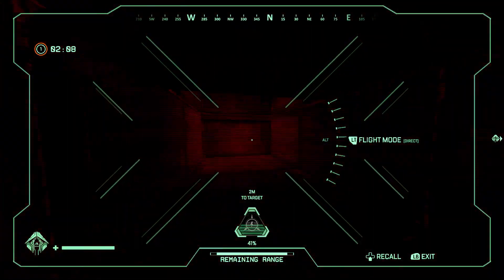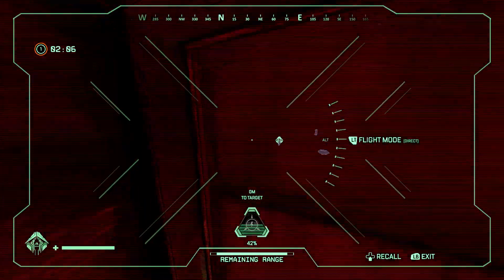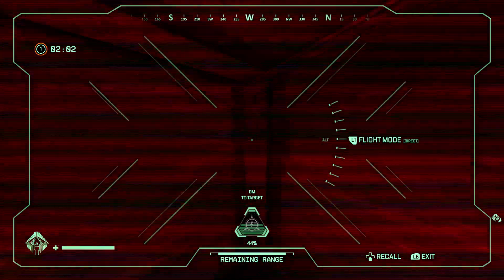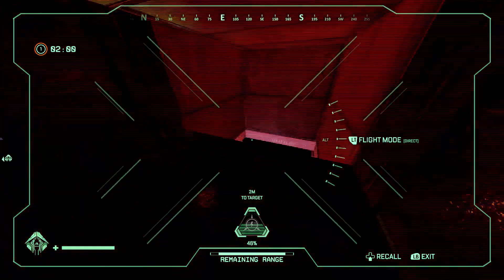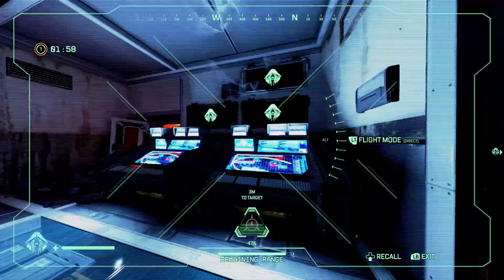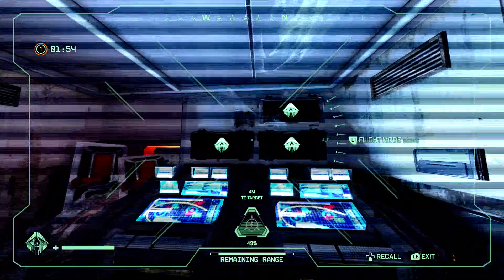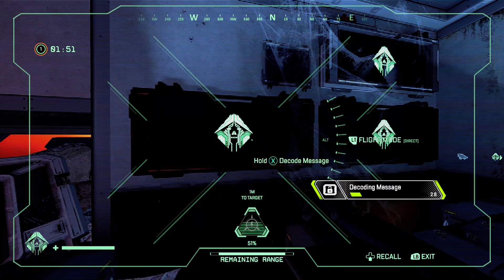As you can see by the exit, there's this little tunnel — it's kind of like an AC compartment thing. You're going to use your drone and navigate your way through it, and then you come across some TVs. Once you see the TVs, you're going to want to go up to them and hold down X. I'll stop talking here so y'all can hear the audio.